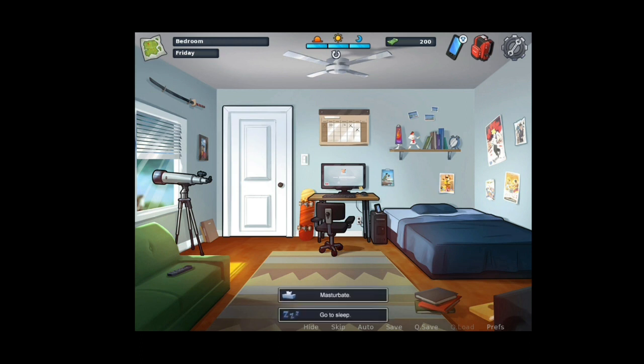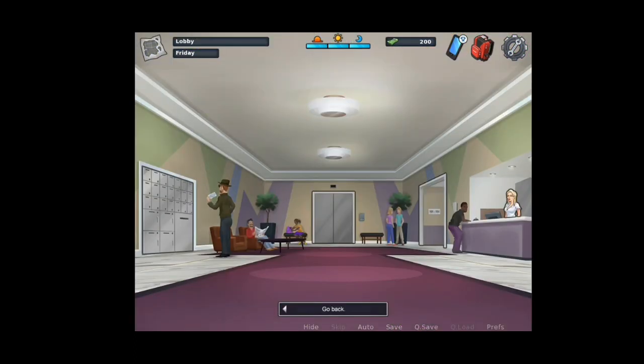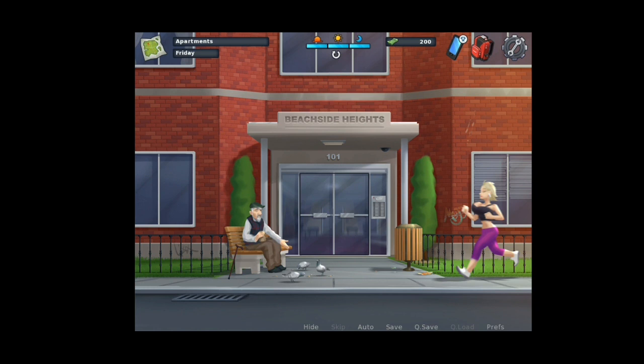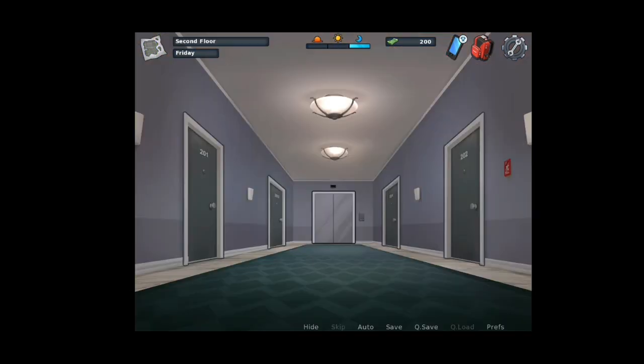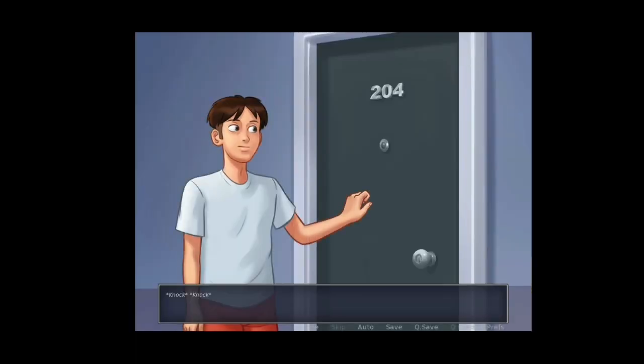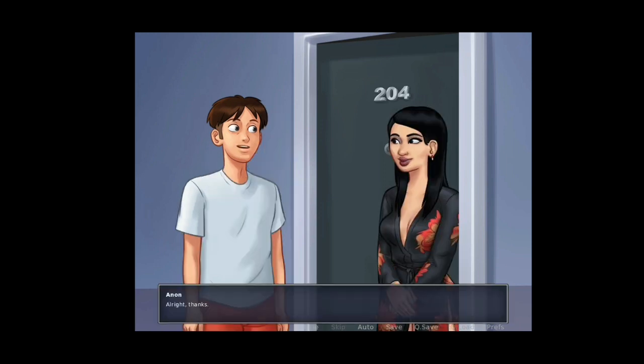After finishing the Tina scene, the next scene is about Liu again. Go to the apartment house in the evening. Liu lives on the second floor, not the third — go to room 204. Knock at the door and Liu will come and hug you, then you enter her room.